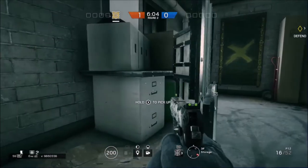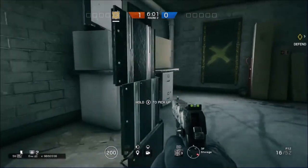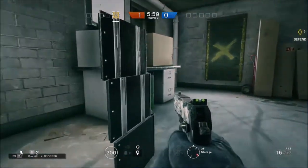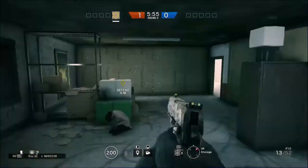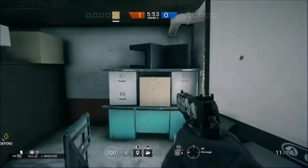This one is on the top floor — I didn't really find any spots for the floor below. You just place your shield here in the hostage room and vault over it. You get eyes on that window, eyes on the door, and eyes on the other window.